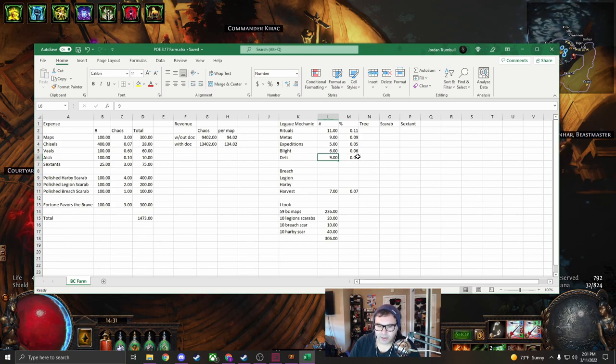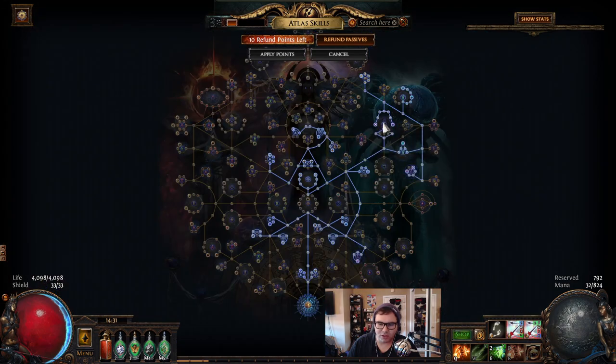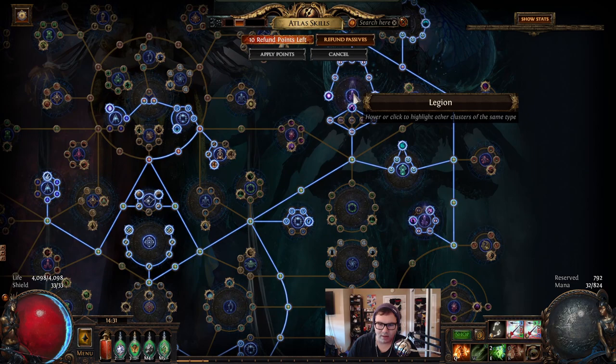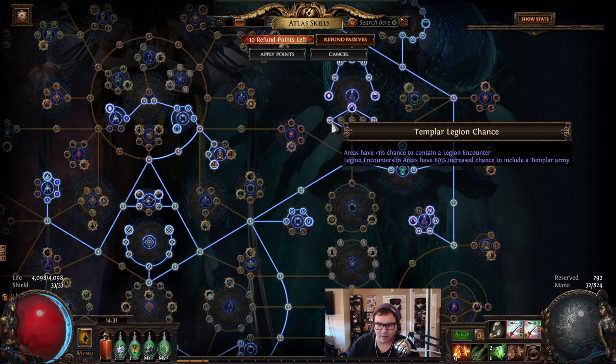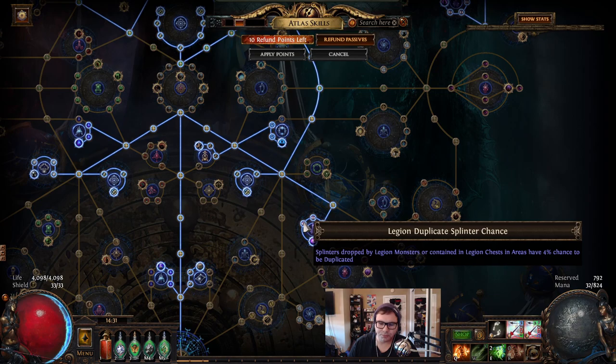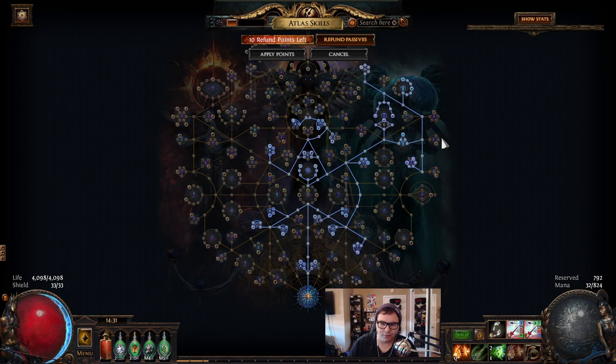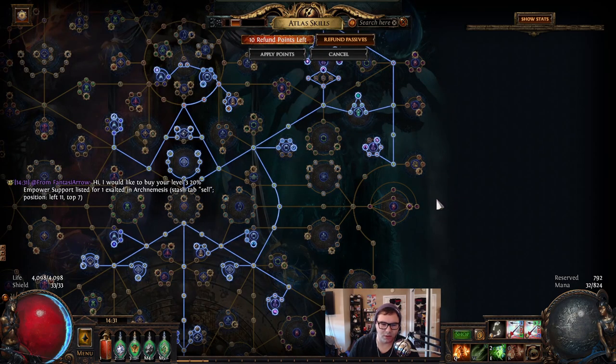You could spec additional chance for deli mirror or additional chance for blight if that's what you feel like, but I believe there's a solid structure you should follow for the tree and then deviate on whatever mechanic you like. Our main focus is legion - we take all the legion nodes and then focus on Maraketh and Temple Arcs, the two most expensive emblems. Lastly we go for additional chance to spawn, so the scarab will spawn one monolith and we have an additional chance to spawn a second monolith. Spawning two monoliths is insane.